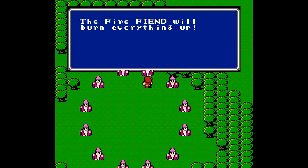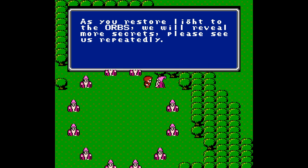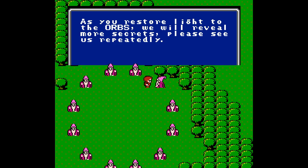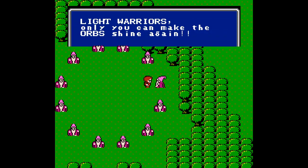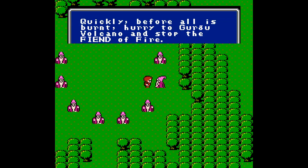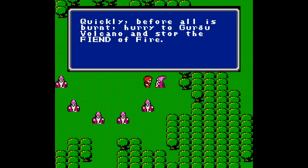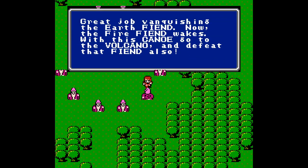The fire fiend will burn everything up — I kind of like everything the way it is, and I don't want it to burn. As you restore light to the orbs, we will reveal more secrets — please see us repeatedly. I love this circle of sages dressed in pink, I think they're just fabulous. Light warriors, only you can make the orbs shine again. Quickly, before all is burnt, hurry to the Gurgu Volcano and stop the fiend of fire. Great job vanquishing the earth fiend — now the fire fiend wakes. With this canoe, go to the volcano and defeat that fiend also.